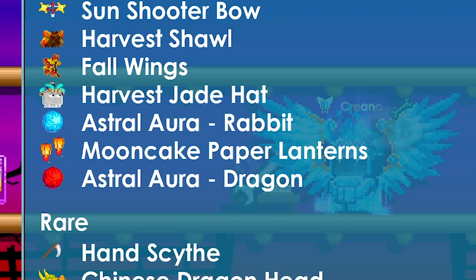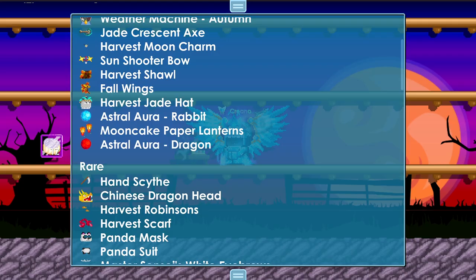Next up, we're going to offer one Unity Cake. It now includes the Mooncake Paper Lanterns and the Astral Aura Dragon.